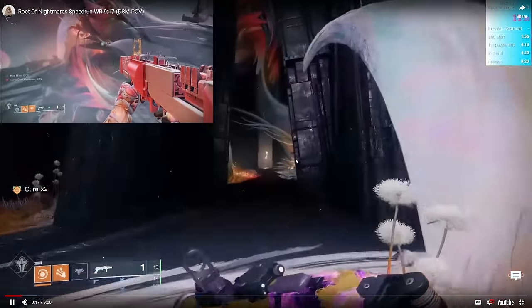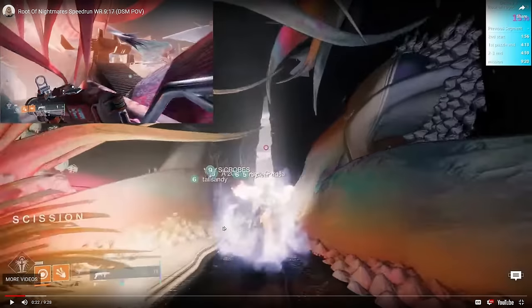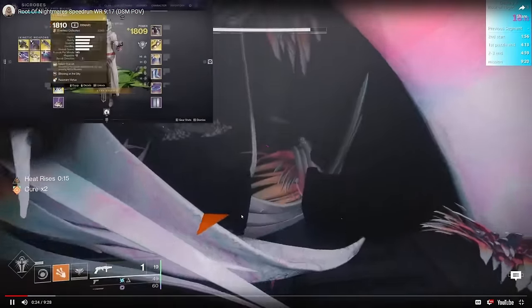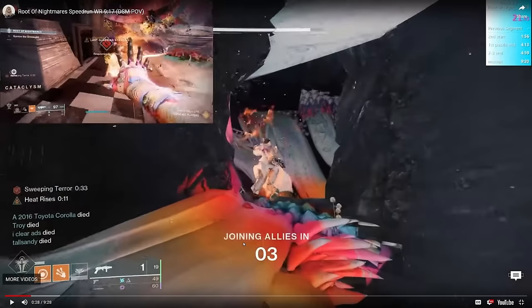We're going to watch Vortex do a little transition. This looks pretty normal — he's just going to second encounter. But wait, why is he turning around? I want you to notice: when he enters the second encounter load zone called Scission, he makes a U-turn. There's an interesting property of load zones in Destiny 2: if you get Joining Allies because an encounter a load zone contains is trying to pull you, you can cancel the Joining Allies timer — or refresh it back up to 5 seconds — by dipping into the load zone from an adjacent load zone.